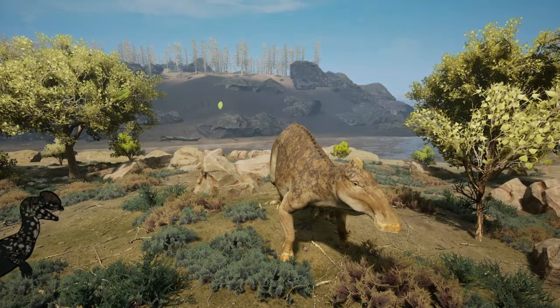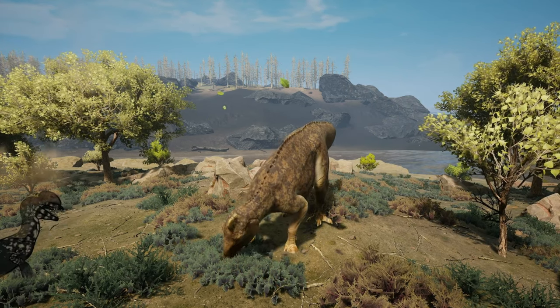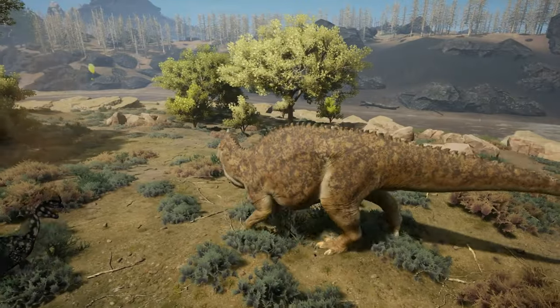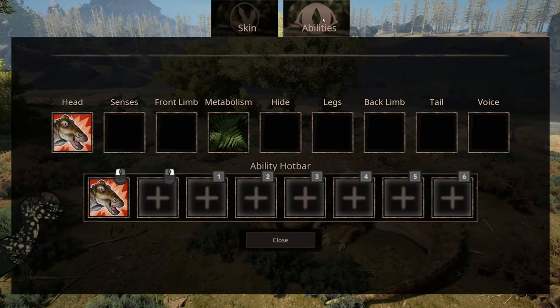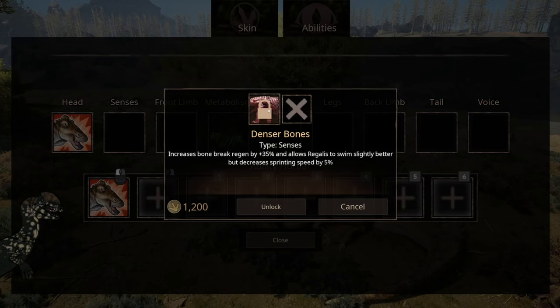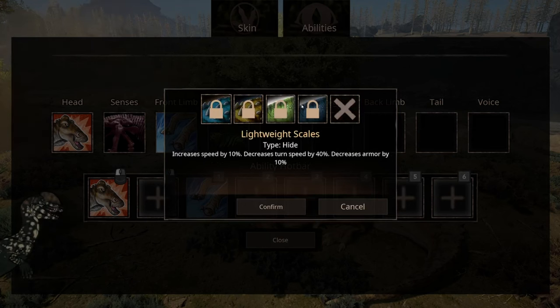At least this one could fit your screen, but the big one cannot. Here's the grazing technique as well. They have all the same skins. Senses increases bone break region by 35% and allows Regalis to swim slightly better, but decreases sprinting speed by 5%. Front limb double stomp deals high damage.